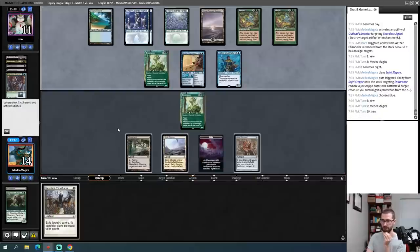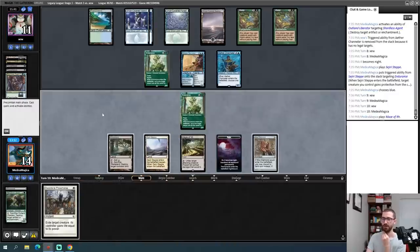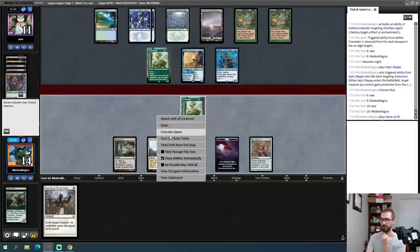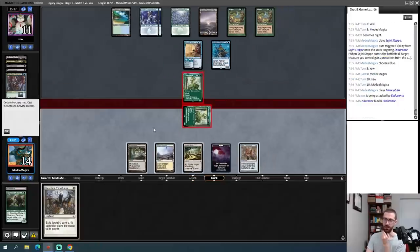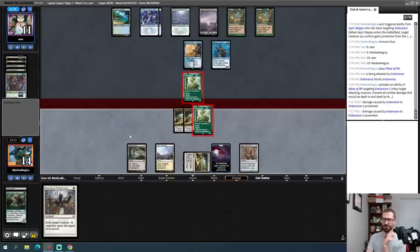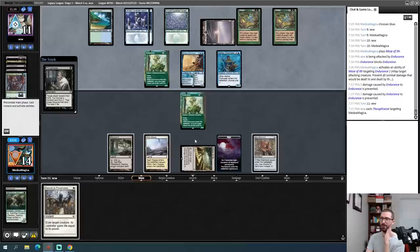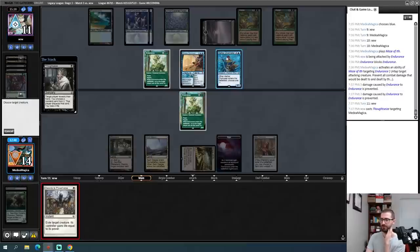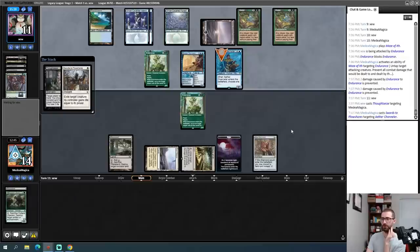I obviously accept this trade — I was the one who offered it. I'll play Green Sun's for X equals one to get Elvish Reclaimer. I need to draw any land for a large number of reasons. Aluren — there it is! My opponent is just going to wait and play stuff on my turn. With this still on the stack, I think it's time to go for it. I don't want to let Aluren hit play where my opponent can Cavern Harpy it — very awkward for me. Assuming this resolves I can Bojuka Bog that Uro if I need to.